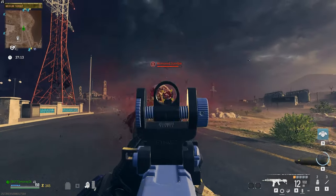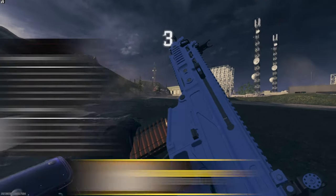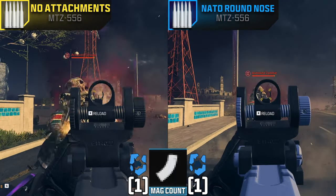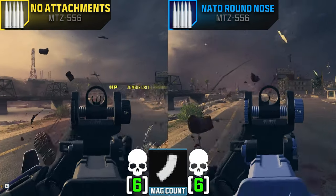Next we have round nose rounds. These increase target flinch and bullet penetration while decreasing damage range — pretty similar to the overpressured rounds. From my testing, it doesn't look like it causes any more flinching than normal rounds, but it does kill our zombie in almost the same exact amount of time as our no-attachment MTZ. Overall, I wouldn't recommend using these rounds.